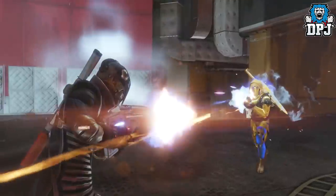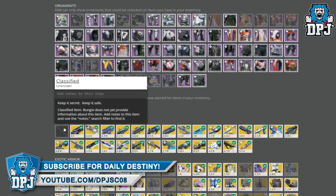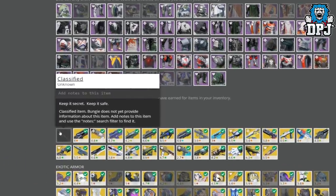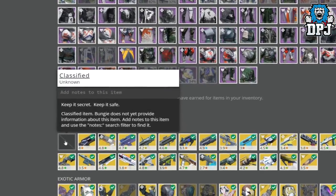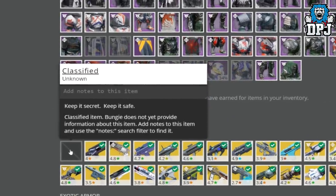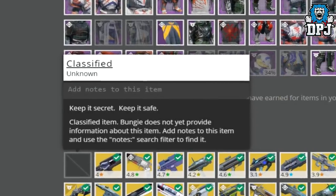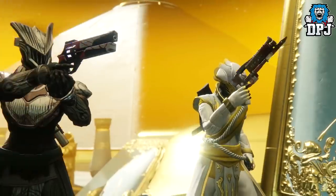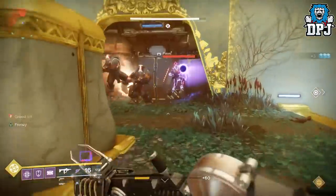If you look into your collections, there is a new classified exotic right there. We don't know what it is, but it is super interesting as it wasn't there before this 1.2.3 update. Many people are speculating this might be the Black Spindle, which makes sense. We know about the catalyst already being datamined a while back, so we know it is coming to the game sooner or later. Is this the missing exotic? Will it become available with the Solstice of Heroes event? Maybe that is what this classified exotic is preparing for. Who knows - there is not much information on it besides knowing there is definitely something hidden there.